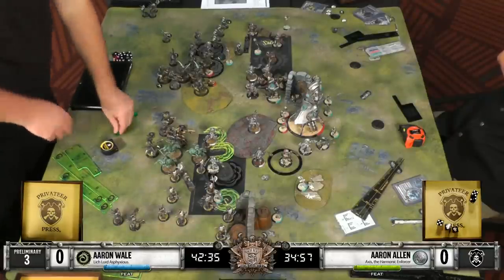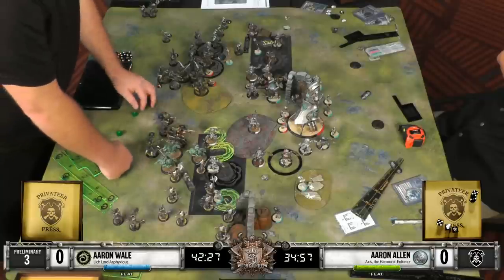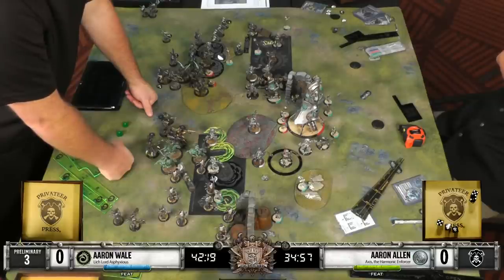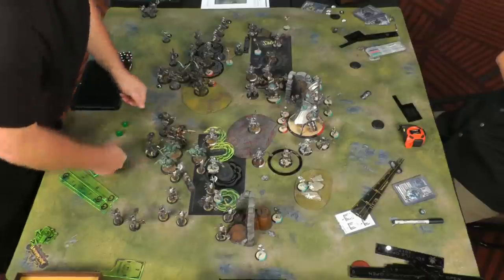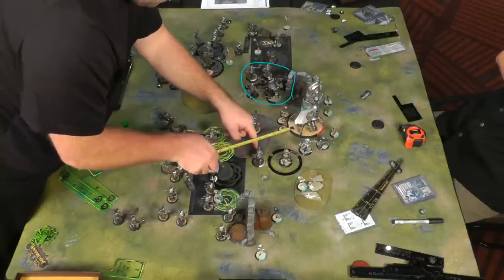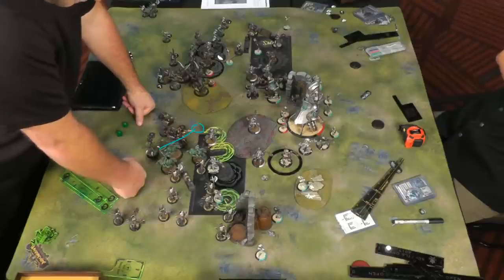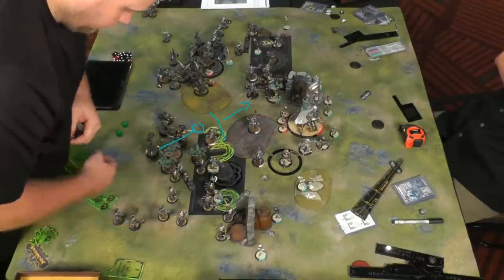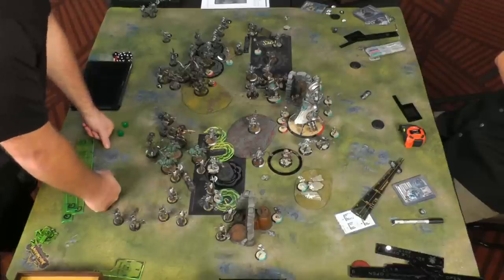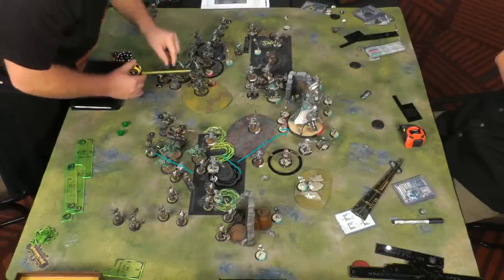I was actually completely wrong about Axis' feat - it is currently in Axis' control area minus two speed and cannot charge. So if Asphyxious returns those models to play, they will be able to charge still. So with that in mind, there are some exciting options here. Asphyxious could move this direction, feat models here, and then charge. If he can clear any of those warjacks out of the way in this area, he could open up a lane to Axis. But I think the safer play is going to end up being moving this direction, feating guys here, and charging into this Transfinite Emergence Projector to really try and stop the attrition game. When you use Axis' feat and you kill three Bane Warriors, that's not a great feeling.